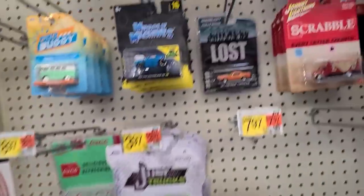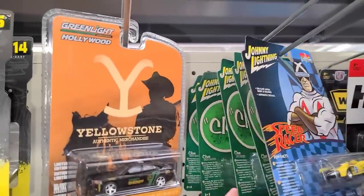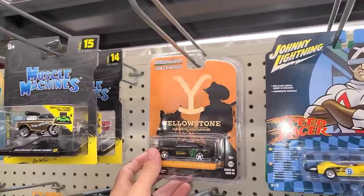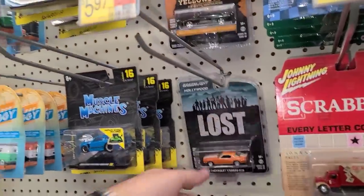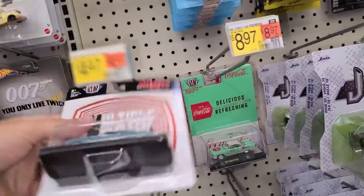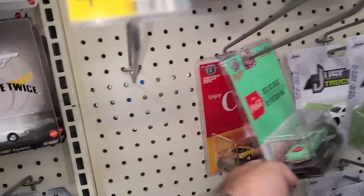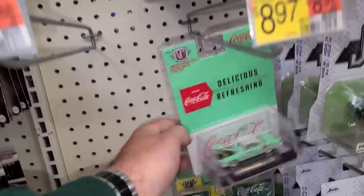Let's keep on looking over here. These are all old — these Johnny Lightnings, they haven't gotten new Johnny Lightnings in forever. Some Yellowstone, some Lost in Time, Green Light, a couple of Muscle Machines — those are all the Mustangs. Got one M2 that's in the wrong spot, we'll put him back where he belongs. Got some Coke stuff over here along with the Mellow Yellow.